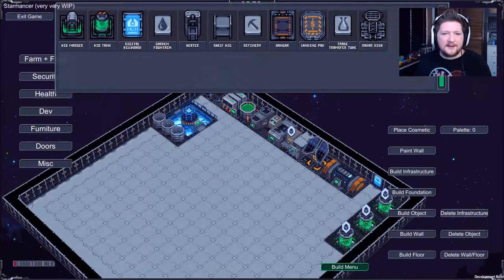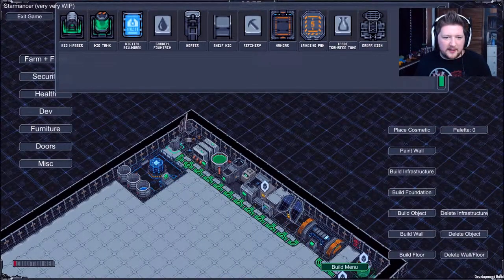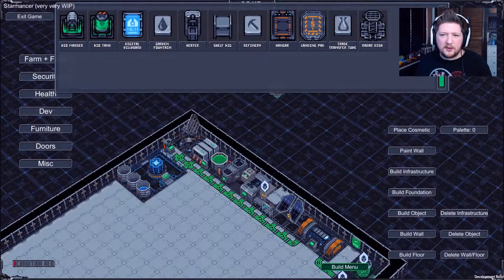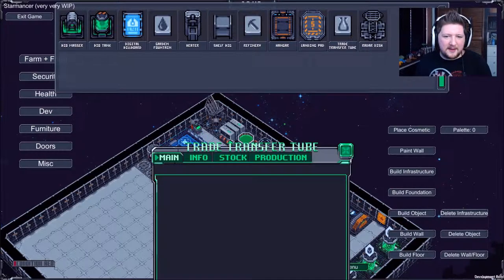Alright, what else can I stick down? Let's put a heater down, because we have it. I'm going to stick everything in one room and just see what happens. We've got the refinery, the radar dish. Transfer tube - I don't know what that does, let's stick some of those in there. They don't appear to need anything.